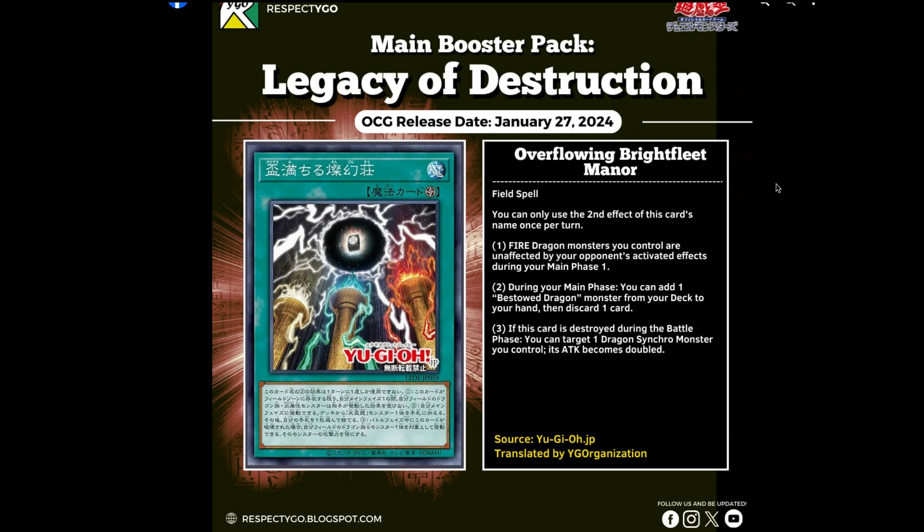Moving on, we get the spell card: Overflowing Brightfleet Mana. You can only use the second effect of this card's name once per turn. Fire dragon monsters you control are unaffected by your opponent's activated effects during your main phase one. During your main phase you can add one Bestowed dragon monster from your deck to the hand and then discard a card. If this card is destroyed during the battle phase, you can target one Dragon Synchro monster you control and its attack becomes doubled. It's a shame they only protect you during main phase one, because for a deck that wants to get to the battle phase, your opponent is just going to pick them off before the battle phase.